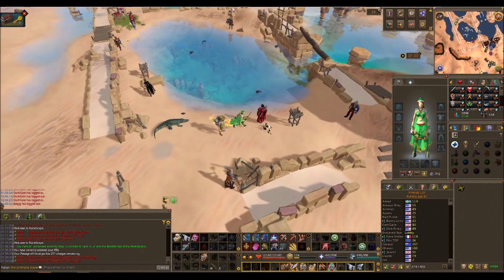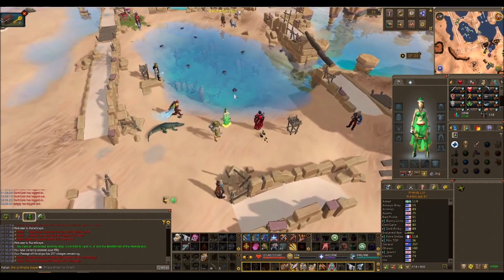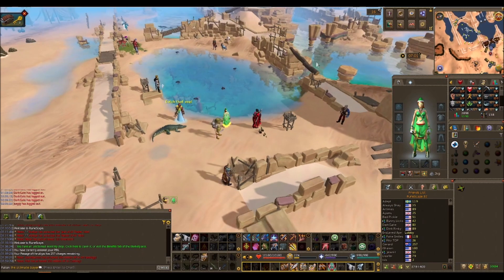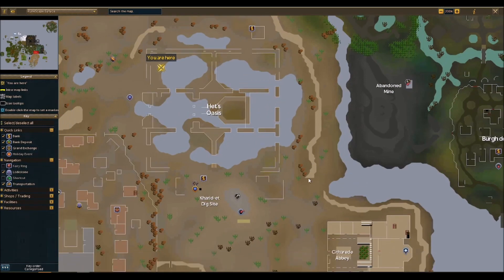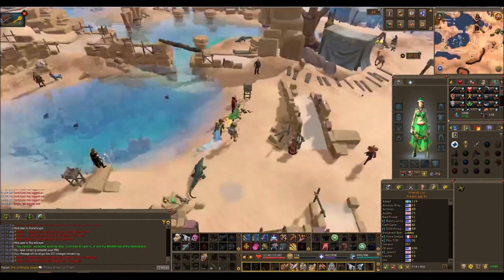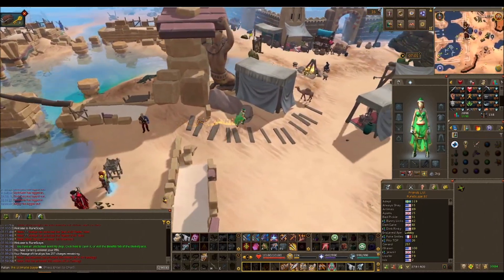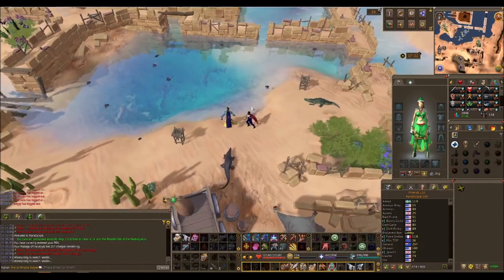All you need is the way of getting here. There are two areas where you can catch scarabs. The first one doesn't have too many people. The other is all the way down in the southeast area on the map. This location is fine but it really depends on who's on the world. We're going to head down to the southeast — that's where I want to do mine.